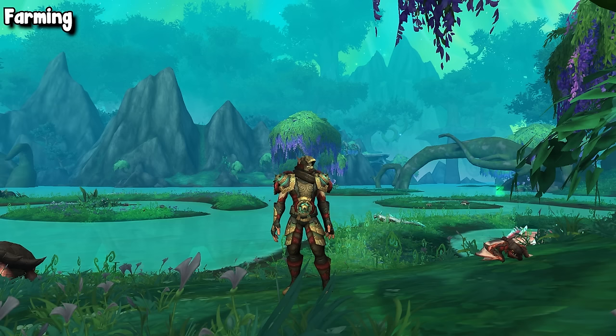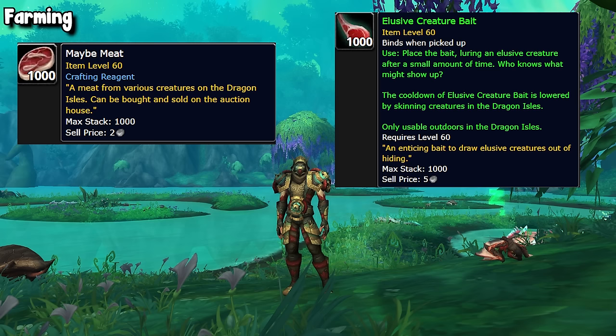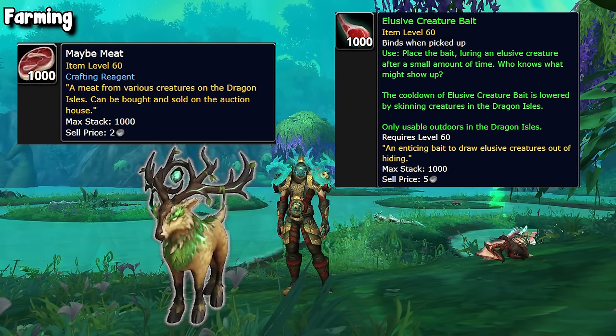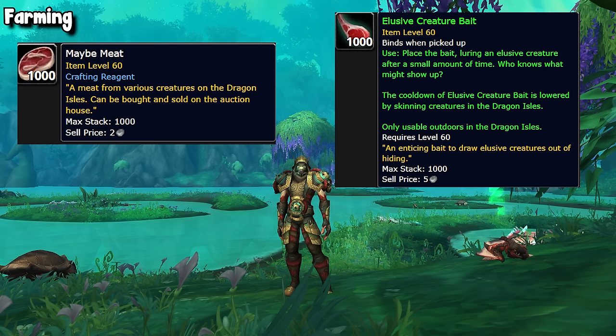Once you're ready, pick up some maybe meat — I highly recommend just buying it off the auction house since they are super cheap, and you only need 10 maybe meat per elusive creature bait. This bait is what you'll place on the ground every single day to lure the Elusive Verdant Glade Warden, which is the mob you're going to kill to hopefully get these fragments. If you plan on doing this daily, purchase a handful of meat upfront and store it in your inventory so you don't have to constantly go back to the auction house.